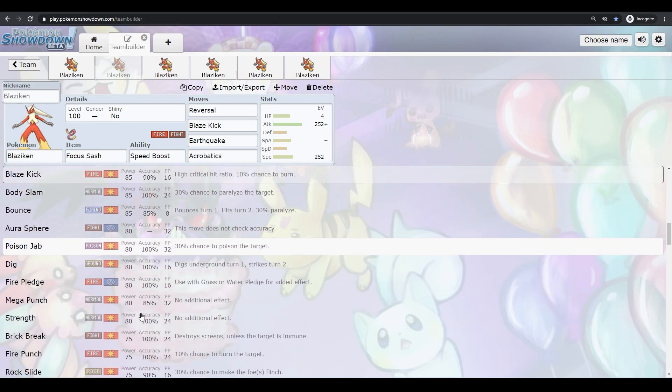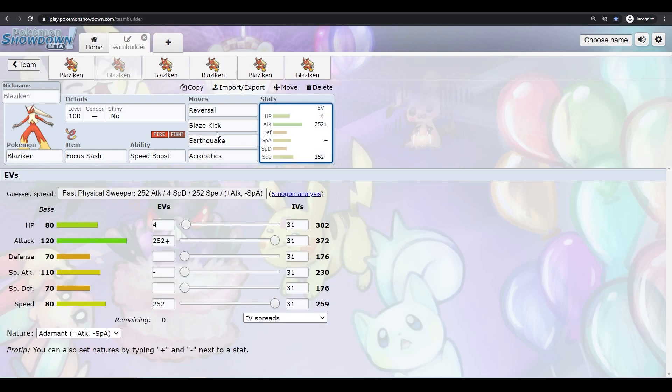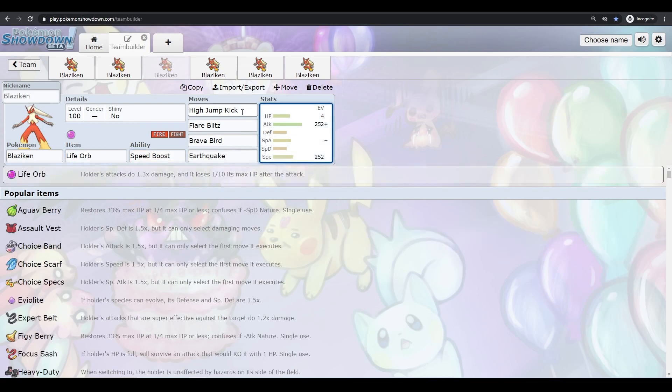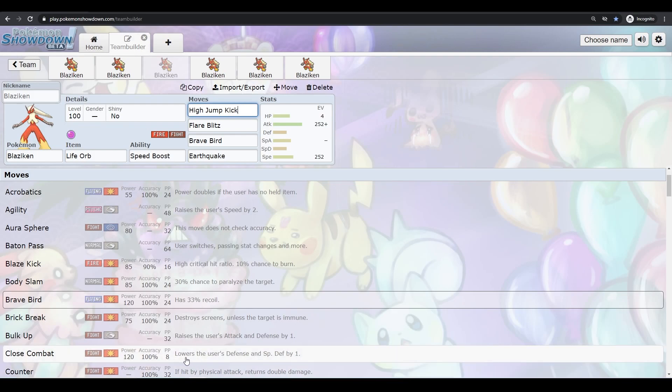Poison Jab is an option for Fairies, but there's no real need for it other than Fairies, because Fire hits Grass and you're already hitting Steel. Poison and Fire is a good combo, but Blaziken doesn't really need it. Speed Boost is Blaziken's best ability — you pretty much always want to run it; there's no reason not to if you have access to it. Another option is Life Orb with four offensive moves. You want to come out and do damage with High Jump Kick or Close Combat, if you're worried about the 10% miss chance or them switching in a Ghost-type or Protecting.